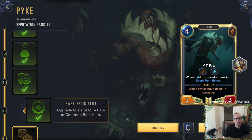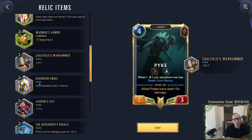Our Pike is currently at level 11. Whenever we finished off the Zed adventure last time, we were just a few reputation points away from level 11 to get a rare relic slot. I just did an adventure real quick to level it up, so we're at level 11 and we got a rare relic item.